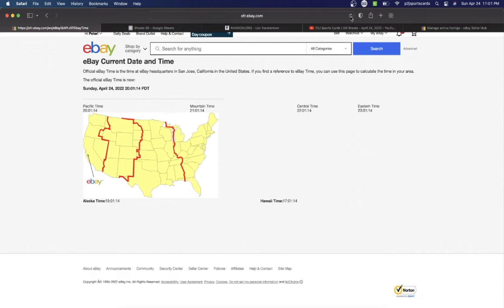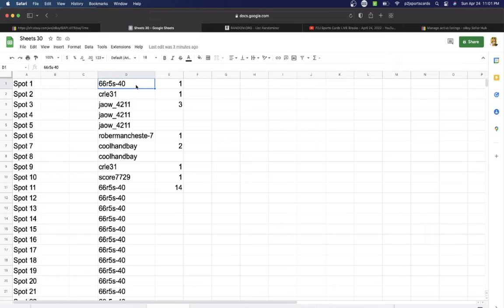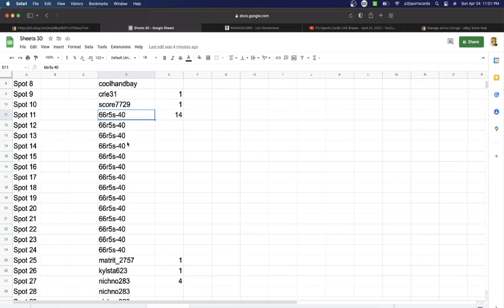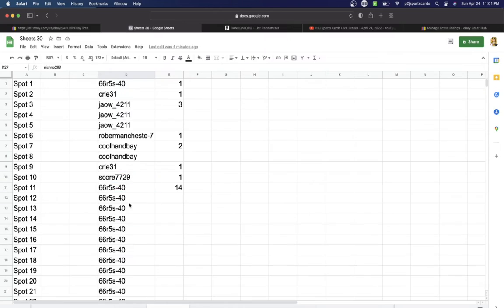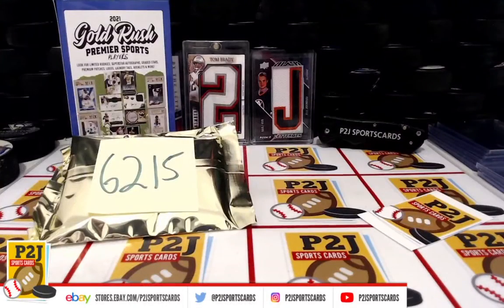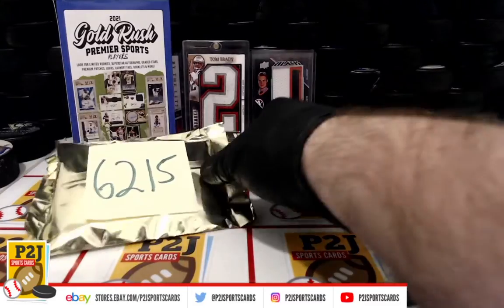10:01 PM Central Time and 8:01 PM Pacific Time. In the break we have: 66 with one CR LE, one Jaw, three Robberman, one Kohan Bay, two CR LE, one Score, one 66 R5S dash 40 with 14, Matt one, Kyle's the one, Niche No with four spots. So before we start randomizing, let's see what we have.